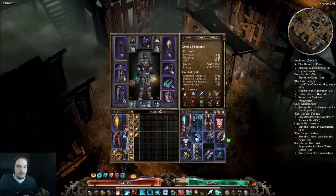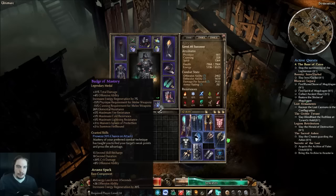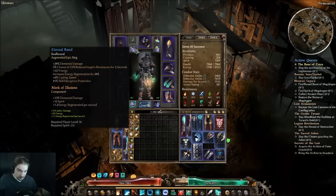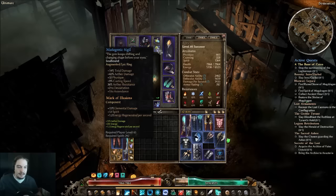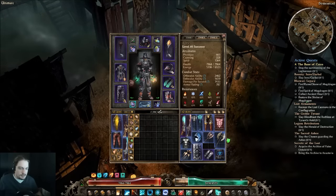Mark of Mogdrogen for the health and movement speed. Another Anti-Venom Salve to bring poison resistance up. Arcane Spark for flat offensive ability and energy regen. Arcane Lens for elemental damage, Spirit, and skill cost reduction. Two Mark of Illusions for elemental damage, Spirit, and energy regen. That covers gearing — at about 22 minutes in.